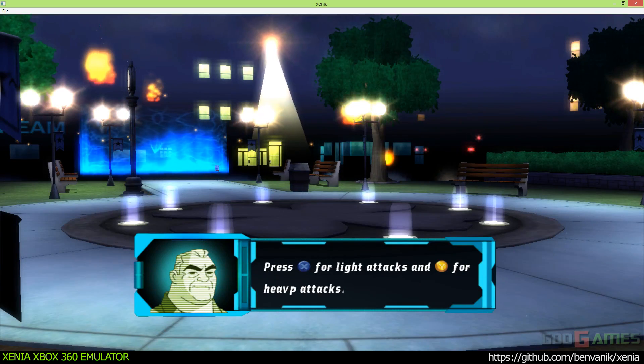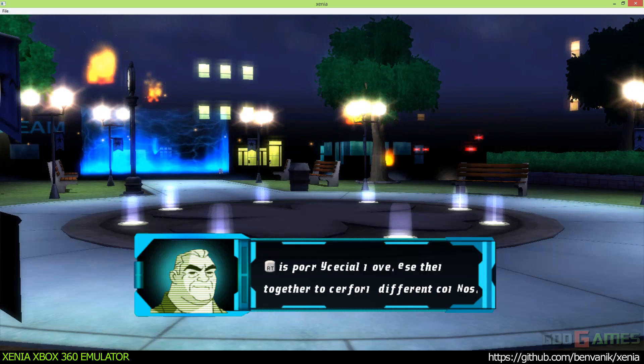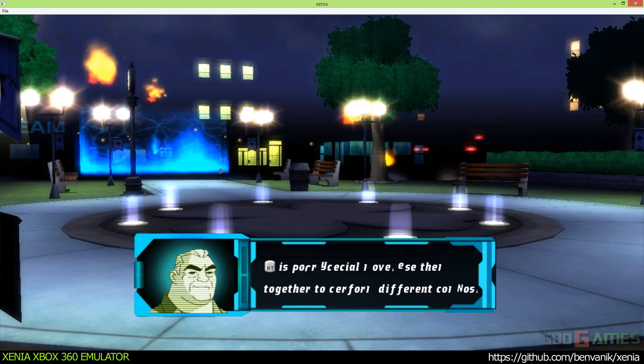Press X for light attacks and Y for heavy attacks. The right trigger is your move button. Use them together to perform different combos.